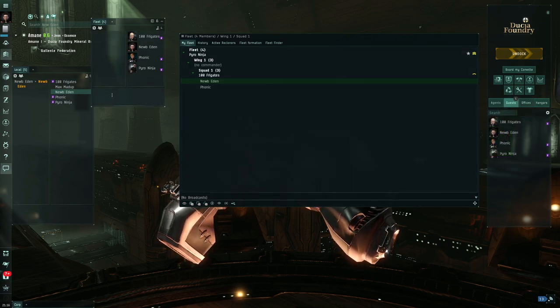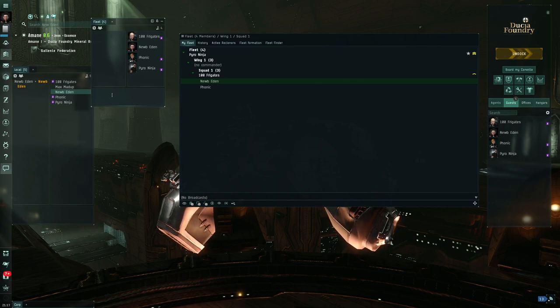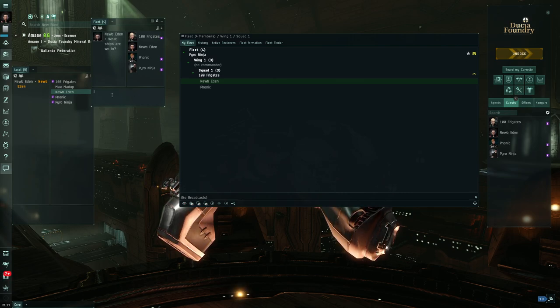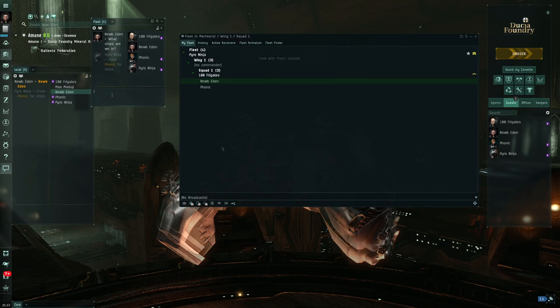Just because you have voice comms doesn't mean you have to use them immediately. Don't be the person who jumps into fleet and starts asking 'where are we going, when are we flying?' on comms without any situational awareness. Use your fleet chat for questions like 'what ships are we flying?' That way many people can answer, it takes pressure off the FC, and you won't interrupt important conversations.